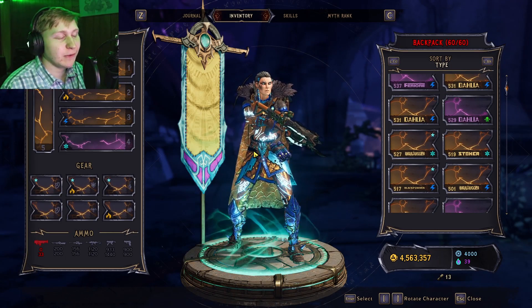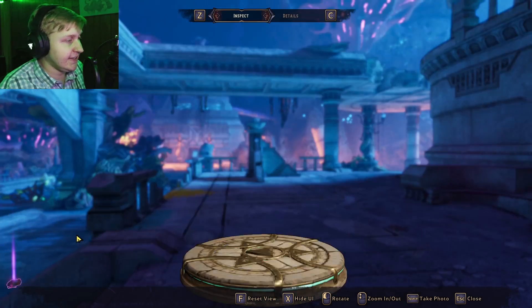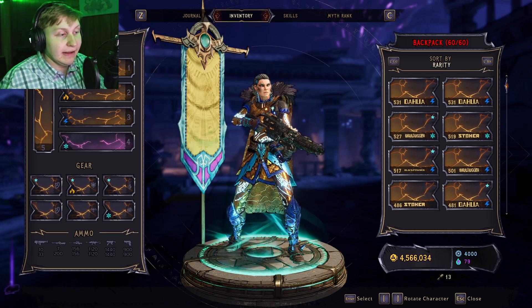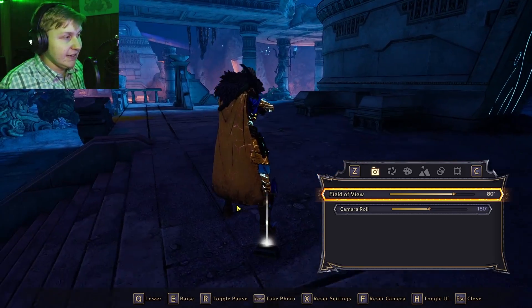Hey buddies, Mr. Pugly here coming at you in another Wonderlands video. Now the item I'm talking about today is going to be the Cape of Tides. The Cape of Tides is a lovely armor piece because, as far as I'm aware from all I've seen on everyone equipping it, it gives you this fantastic outfit that has a nice cape.